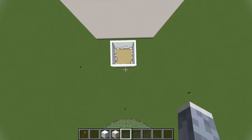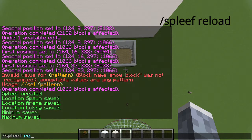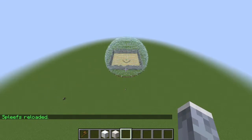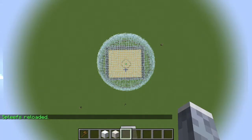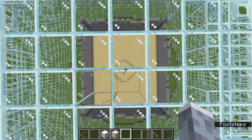To put spleef into operation, you just go slash spleef reload. And then now your game is in operation. We're going to go back to the lobby.